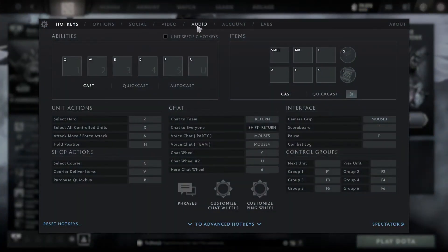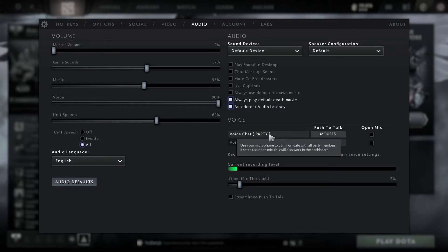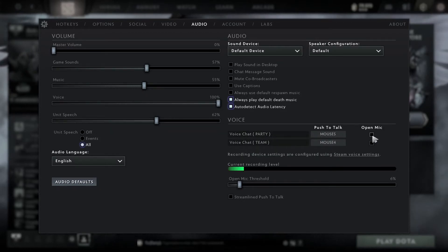Click on it, and now go to audio, and under voice, there's an option called open mic, right next to party.